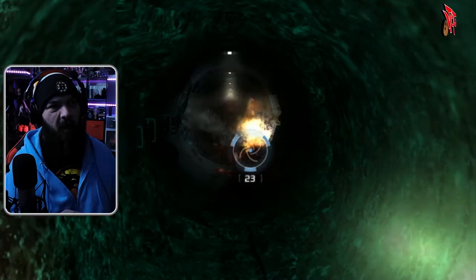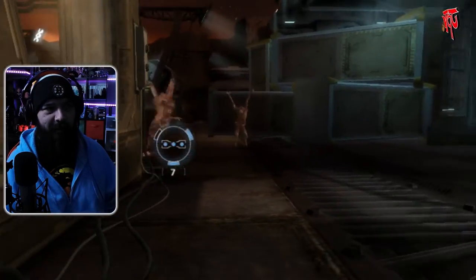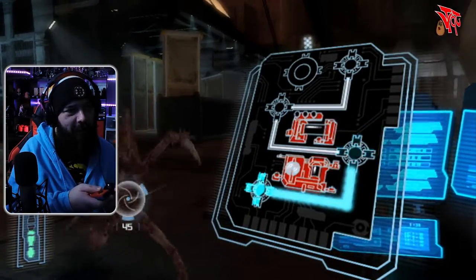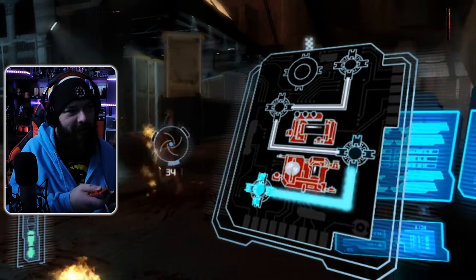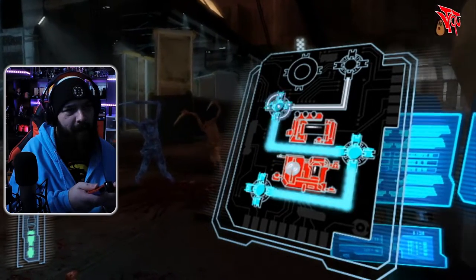Dead Space Extraction was eventually ported to PlayStation 3 a couple of years later, where they give you the option to use a controller if motion controls are a total deal breaker for you. There's also an option for a second player to jump in and join you while you're playing. I feel like they designed a couple of the sequences around it — the little minigames to get past certain doors. The necromorphs are still coming at you at the same time, so a second player in those situations would have helped me out a lot. Any couch co-op gaming opportunities are a big plus for me in any game.